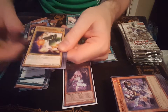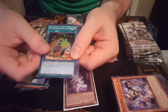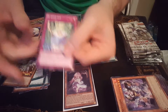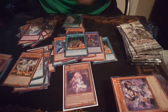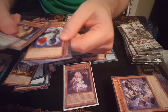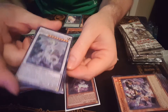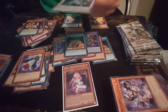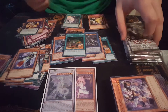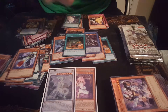Next pack — we get a Thunder King Lightning Kaiju thing and a Super Rare Priestess with Eyes of Blue. That's my second one in this pack. Next pack — we get a rare Speedroid and a Secret Rare Blue-Eyes Spirit Dragon. Super cool card guys, this is awesome. Really cool secret rare in this pack. Dude, this is probably the best pack opening I've seen yet on YouTube.